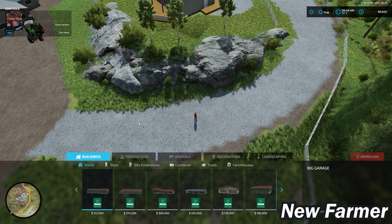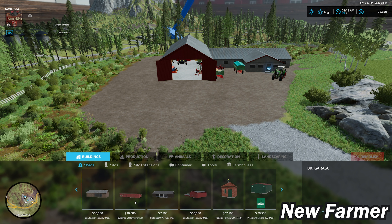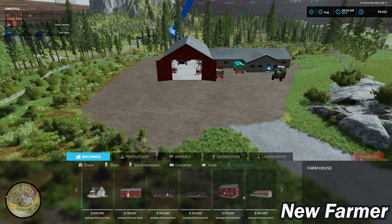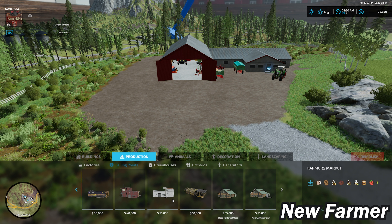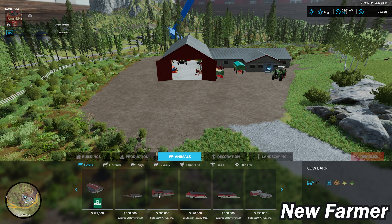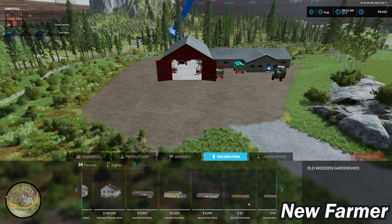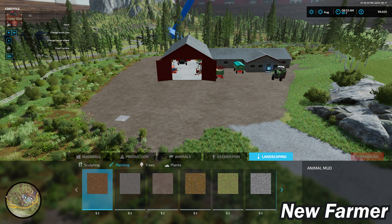Let's take a look at the build mode. Since we have a couple of required mods, there are lots of things listed here. Most come from the Buildings of Norway required mod — stitches, containers, a couple tools, and farmhouses from that mod. For productions, we have the Sawmills Pack. The custom farmer's market is included with the map, and for animals we have the Buildings of Norway mod providing custom animal pens.